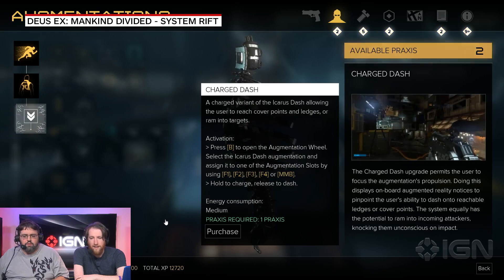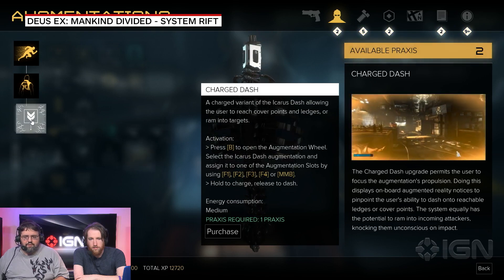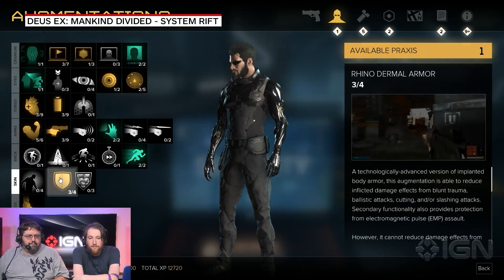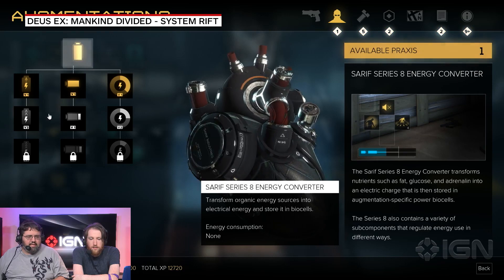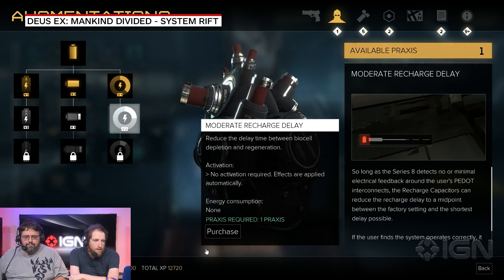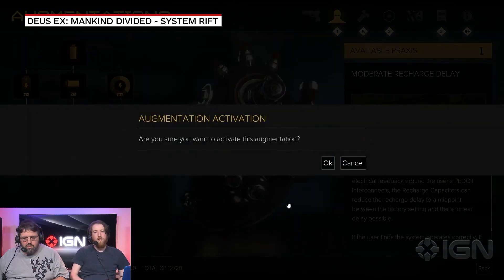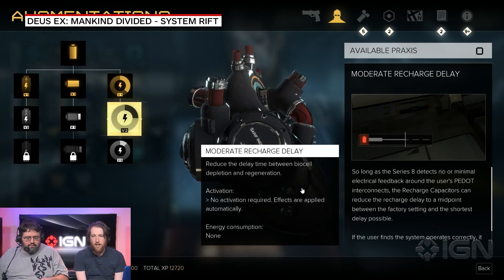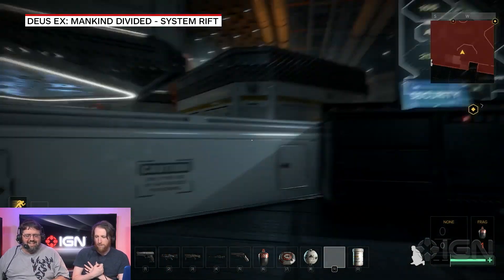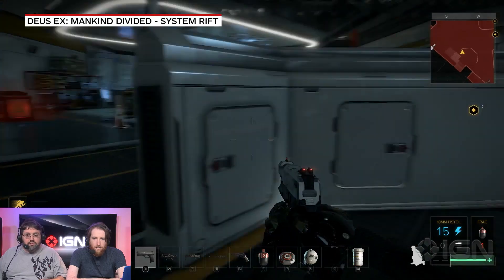That gave me a whole new spine, and I can use this to get to ledges if I get the next point. I might just use the last point to decrease the recharge delay so I can use it more readily. I talk a lot about wanting augmentations — what if my entire heart was a giant machine and my spine was ripped out and they put a new one in? All right, now we're going to go get ourselves killed.